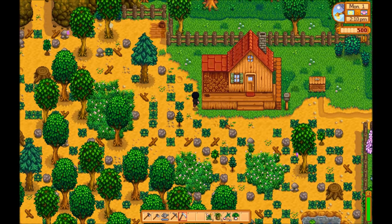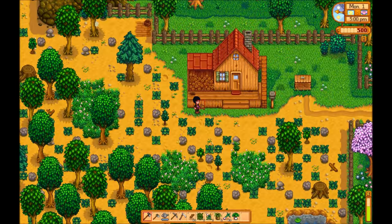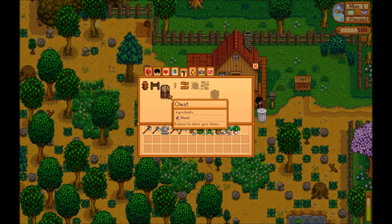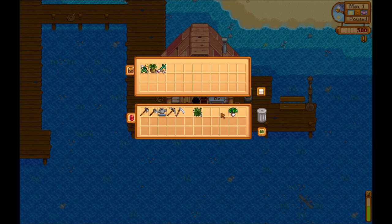The next thing you're going to want to do once you're done your foraging adventure is start chopping wood. You're going to want to collect 50 pieces. Once you've collected your 50 pieces of wood, go to your crafting menu and turn those into a chest, which we will put right here on the dock. Then I will put all my foraged stuff into it.